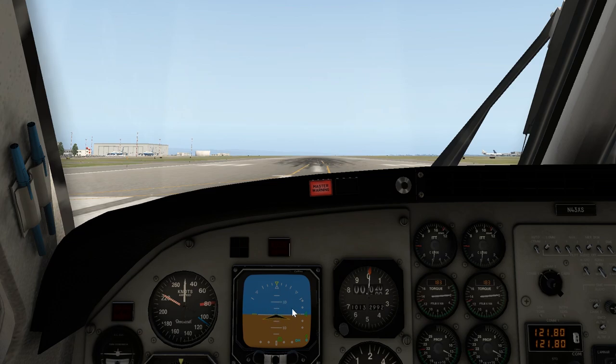This here is our attitude indicator - it indicates how level we are. You can see we're pretty level now on the runway. And this is our altitude, so we're approximately 15 to 20 feet above sea level because this is right on the coastline. And here is our engine power.